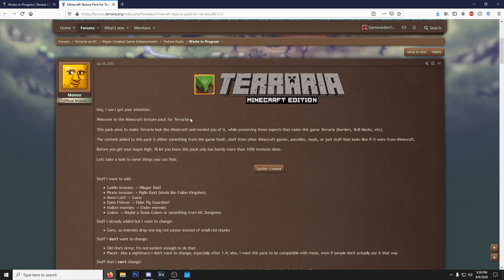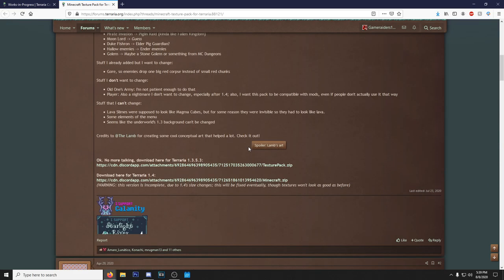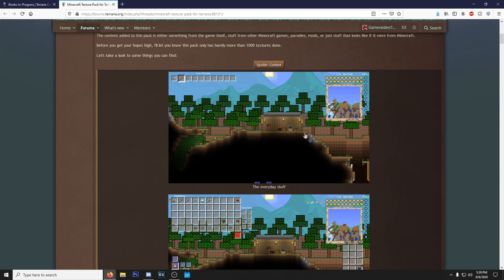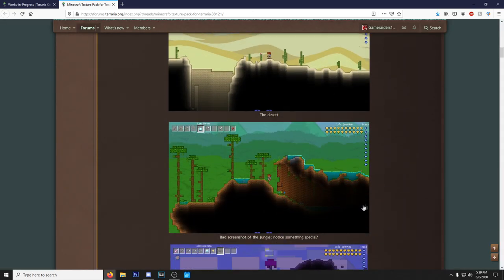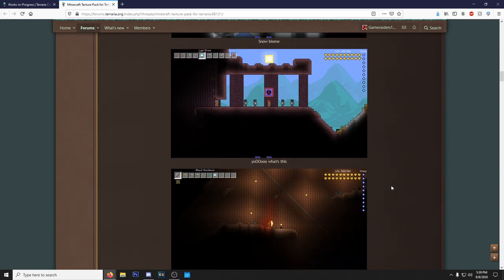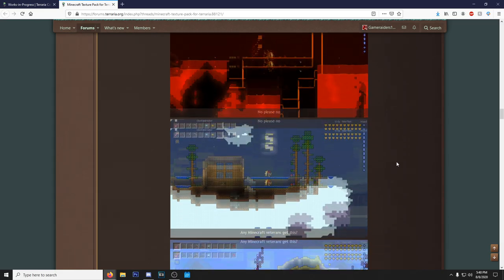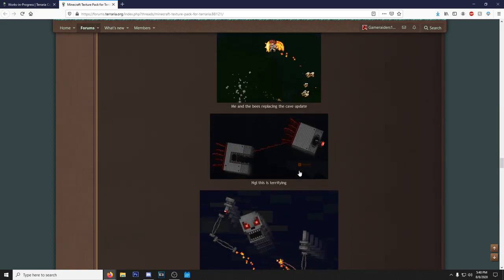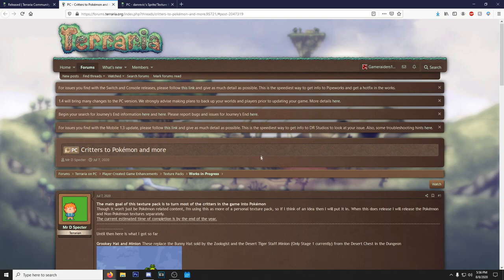If you know my channel you know we've done a bunch of Terraria-Minecraft crossover stuff, and my boy Melster has a Terraria Minecraft Edition texture pack. Look at this — we've got Minecraft trees, dirt, an inventory with the Minecraft theme, Minecraft-styled tools, even a beacon in the inventory. The desert, jungle, corruption, crimson, and snow biomes are all done, and there's even stuff from the Minecraft Telltale game. The bosses are all square-shaped — the Queen Bee looks amazing. This is really dope and I might cover it in a full video.